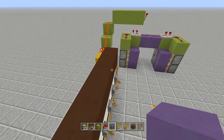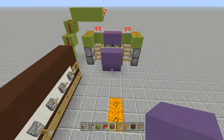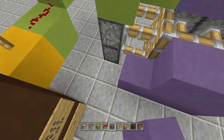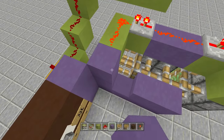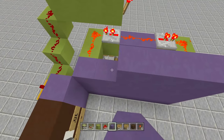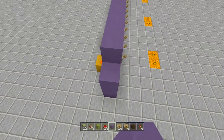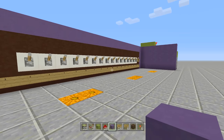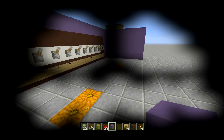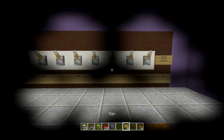Test everything out - the door should be open now since the combination is in. Flip up any one lever and the door should close. Flip up all the levers, then fill in the wall to make everything look nice and even. There's the completely hidden door.